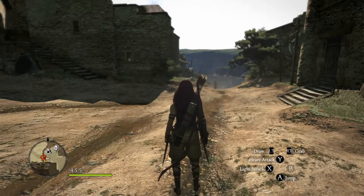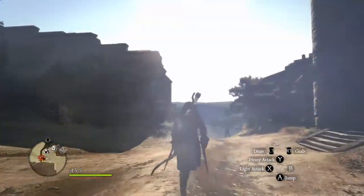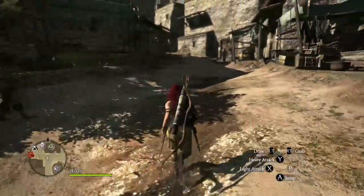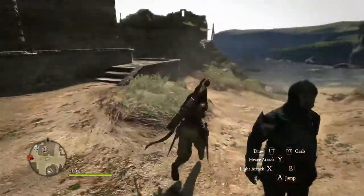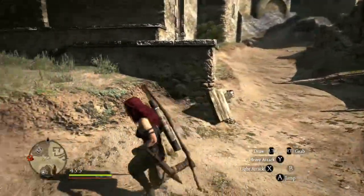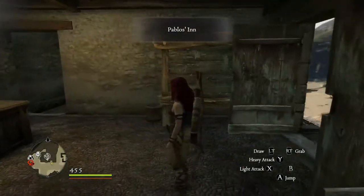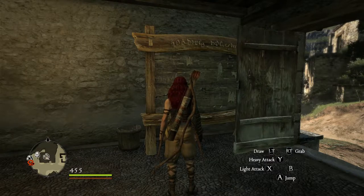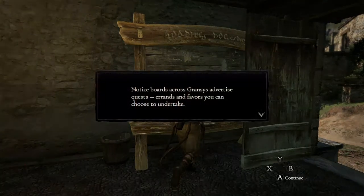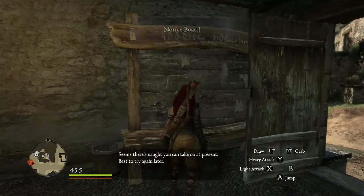I wanted to cover real quick something I didn't go over in last episode — before we leave Cassidus and go on to the encampment, I wanted to cover something that I felt was very important to hit, and that is the quest board. So right here is the quest board. Are your travel preparations complete? Most of the time, you can find them in the inns or center of the towns.